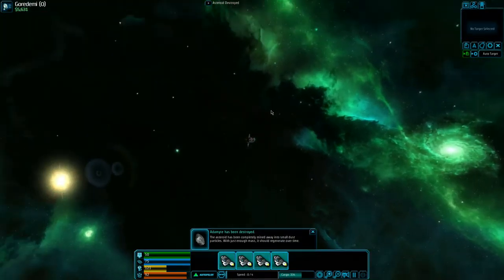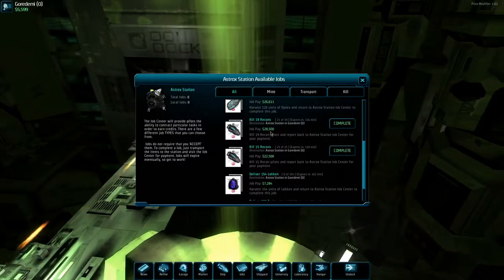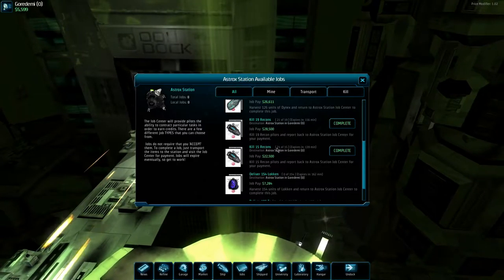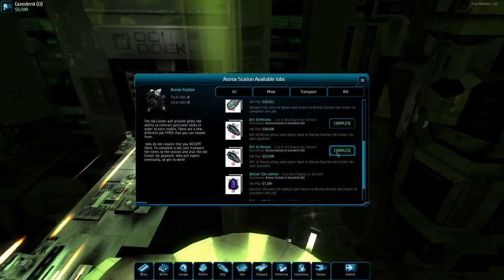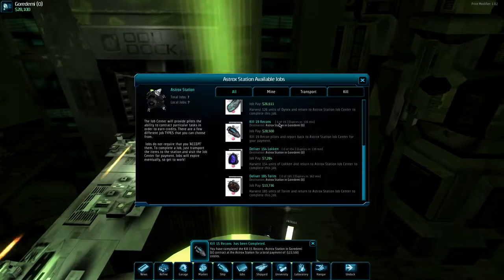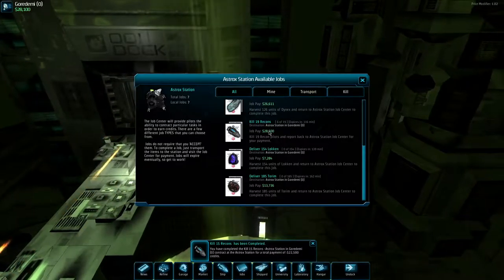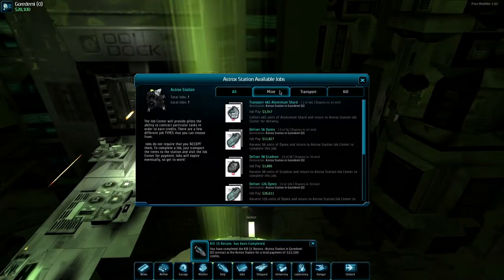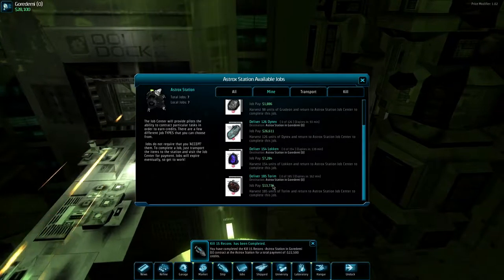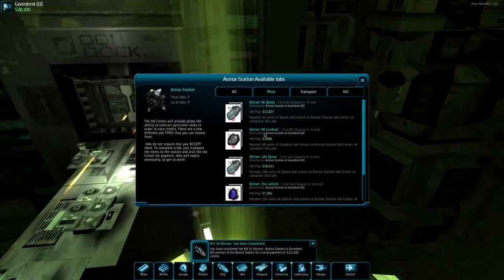Once we're done, we'll fly to the next one and outfit our ship for combat. You'll notice there are recon markers showing kill 15, kill 19 — these are always around and cumulative. I have six kills left. These things accumulate kills and we'll get more in the next sector. I don't see any mine jobs yet because we don't have those resources.